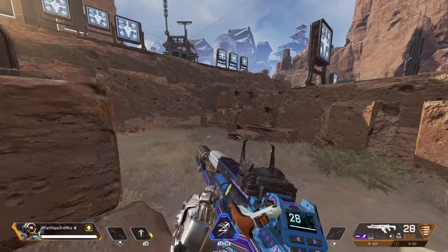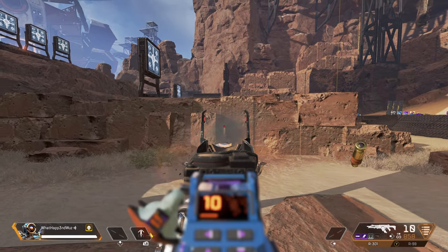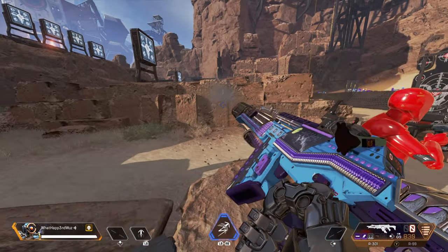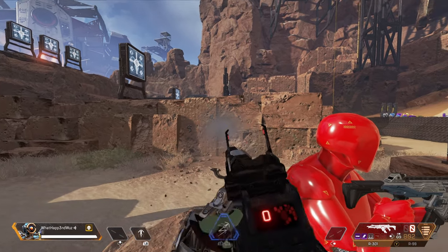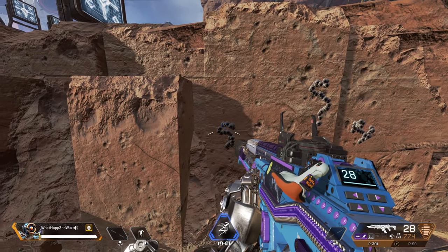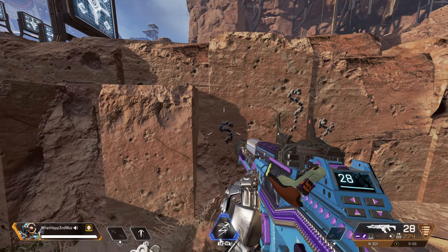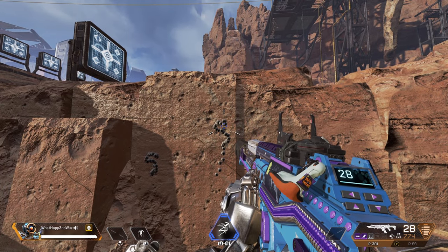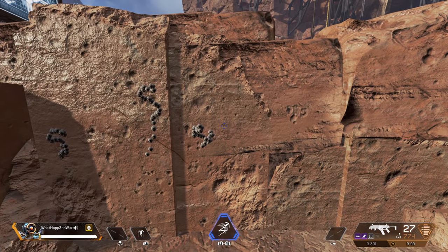Okay, so now it's time to do the R301 — recoil control after 18 bullets. As you can see, with that first burst I'm practically shredding somebody simply by just letting go of the stick. No recoil control is wild, kind of similar to the R99 but a little more compact, and then recoil control again after the 18 bullets.